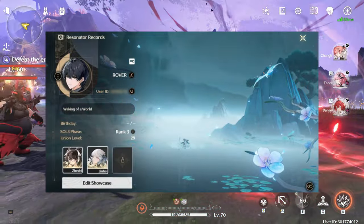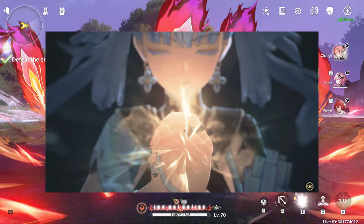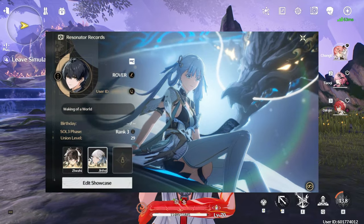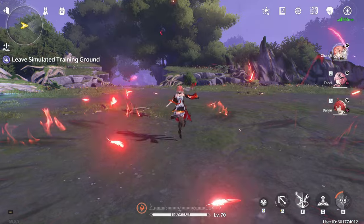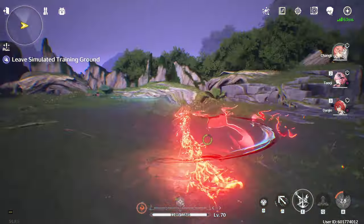Another new feature in 1.2 is the Resonator Showcase. You can view and display the convened scenes of unlocked resonators with this feature, and you can display up to three selected resonators. I'm looking forward to putting my three favorite characters on showcase with my friends. Before we end the video, let me quickly take you through the quality of life changes we're receiving in 1.2.